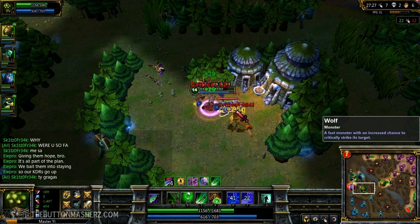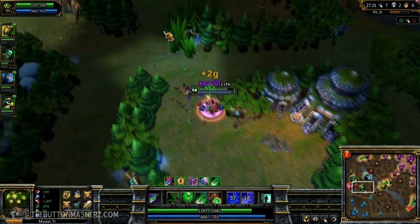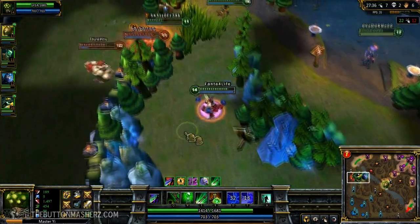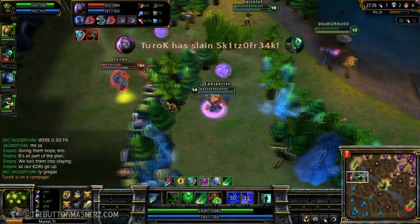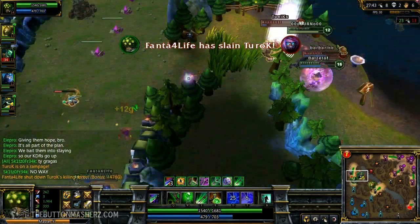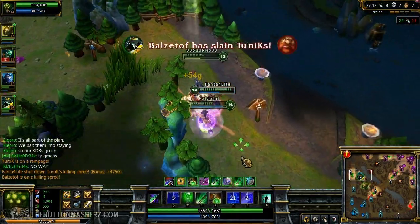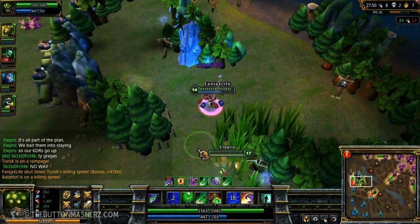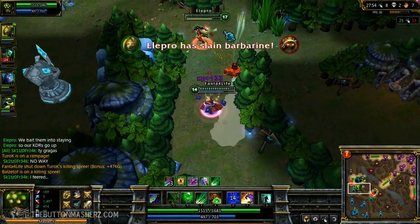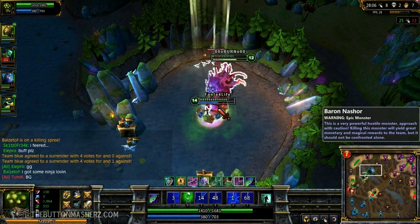I head over and get the wolves for some life steal. With my Wriggle's Lantern I get lots of life steal even from just a few creeps. My team goes in for another battle — Rammus engages. I see Malzahar over the wall and alpha strike through the wall onto him, because he's squishy and a nuke so I figure it's better to go for him first. I two-hit him and go in for Dragos — he dies quickly. Akali is able to finish off Rammus. Kog'Maw is the only one who lives, so we go for Baron — and we're interrupted by a surrender vote.